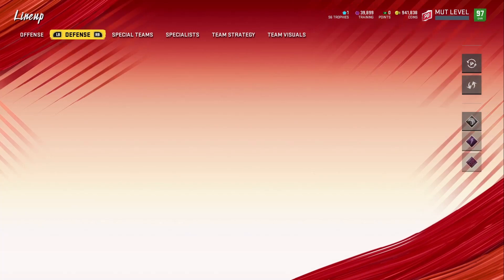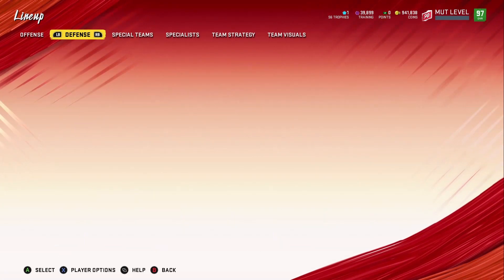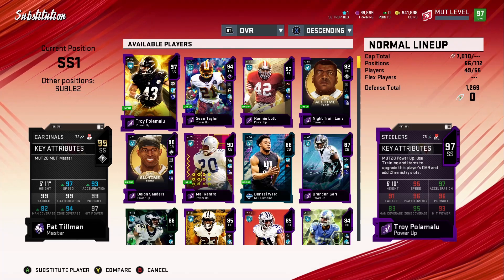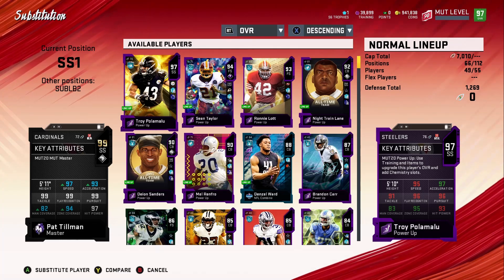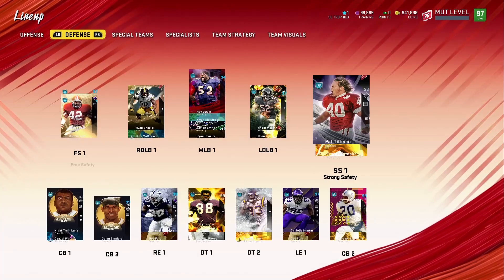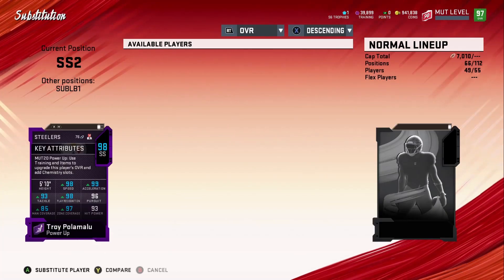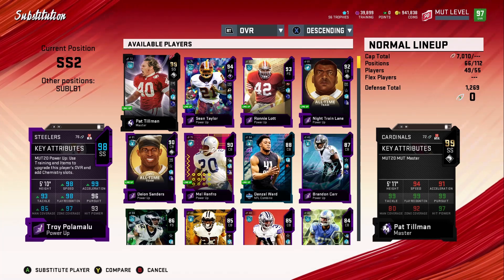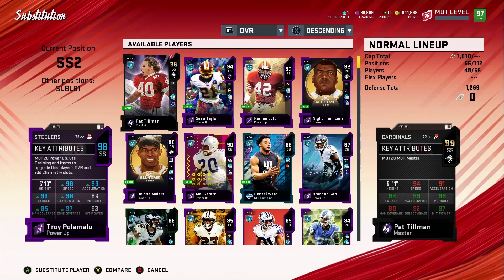Let's check out his stats. Here he is — 99 Pat Tillman. With upgrades he's got 97 speed, 93 acceleration, 99 tackle, 99 play recognition, 99 pursuit, 97 hit power, 94 zone coverage, 82 man coverage. His stock stats — no abilities equipped — are 94 speed, 91 acceleration, 99 tackle, 99 play rec, 99 pursuit, 97 hit power, 92 zone coverage, 80 man coverage. That's actually really good.